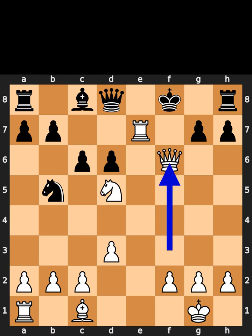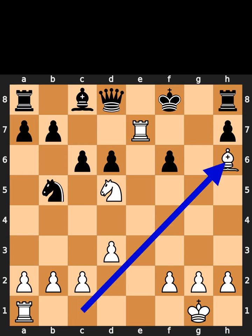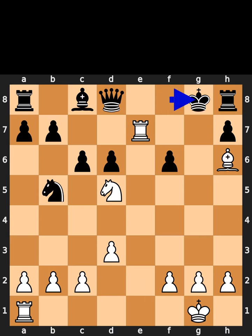White takes the pawn on f6 with check. Black takes the queen on f6. White plays bishop to h6, check. Black plays king to g8. White takes the pawn on f6, checkmate. If you liked this video, please like and subscribe.